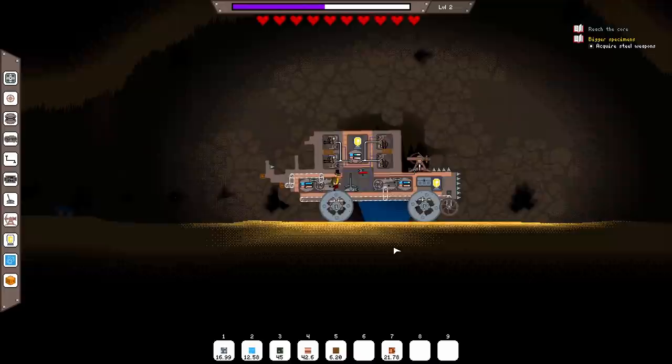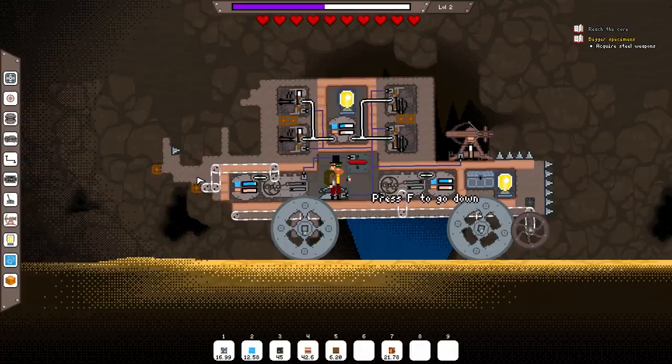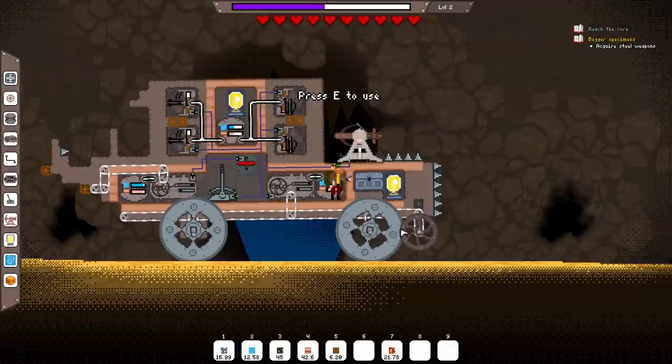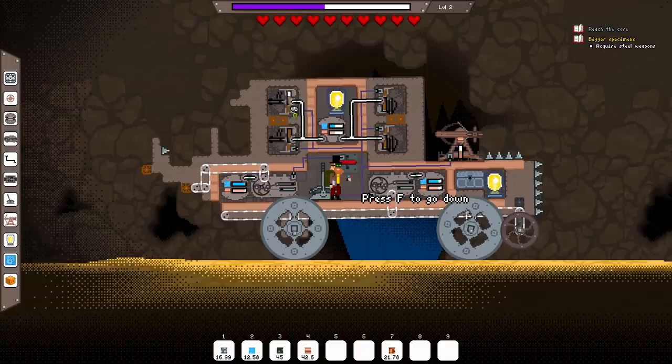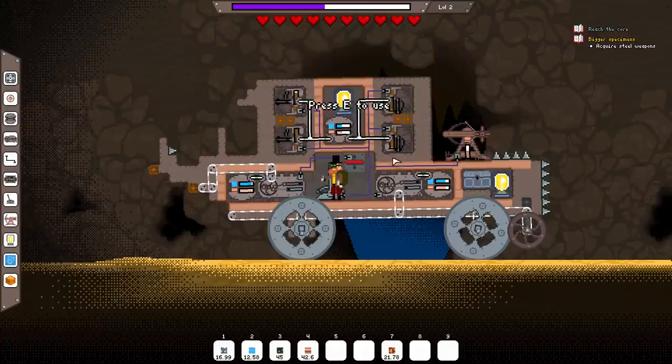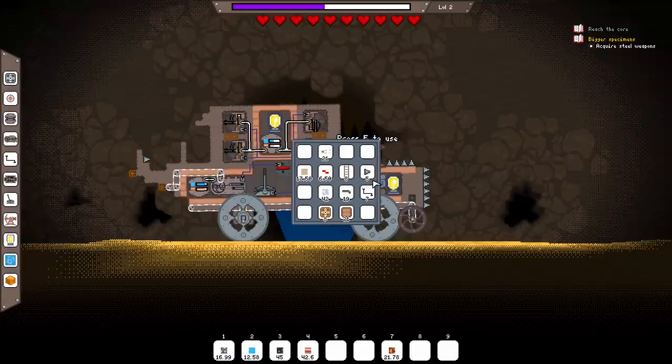Greetings everyone, and welcome back to Mechanic Miner, where we have been having some issues. It's time for a little bit of a redesign, I think, and also to approach the whole boss-defeating thing a little bit more intelligently. That is where we are falling short. We definitely want to have the railguns for killing little annoying creatures, but for the rest of it, I think we can do a little bit better than what we've been doing up to now.